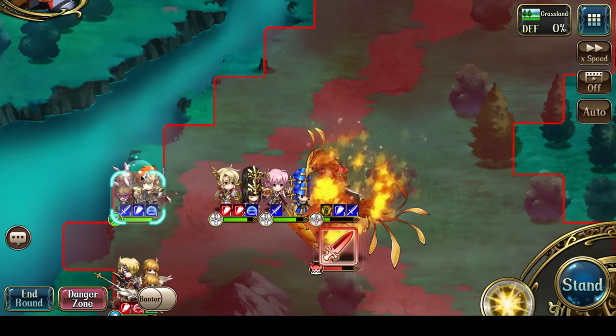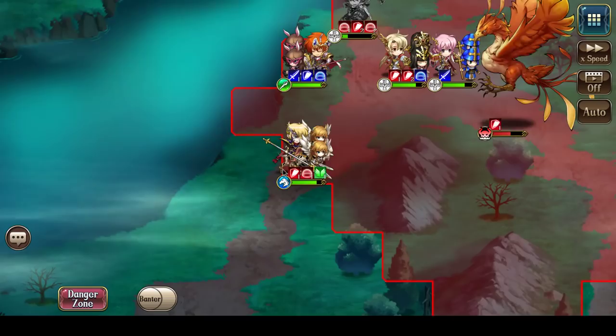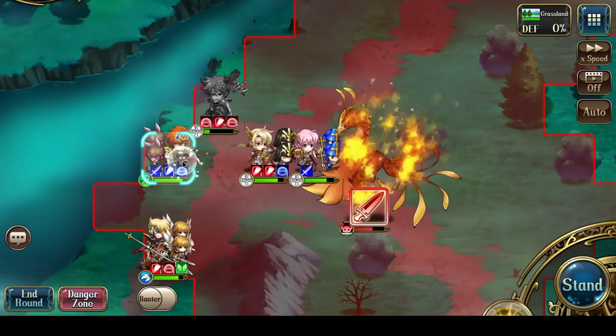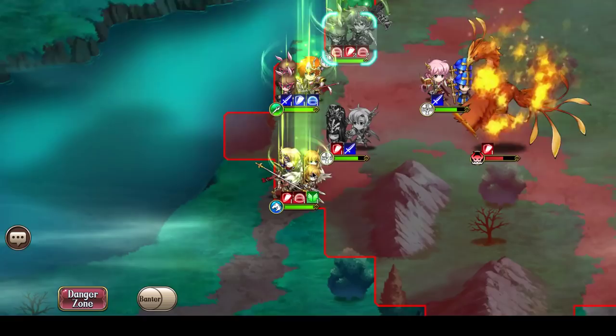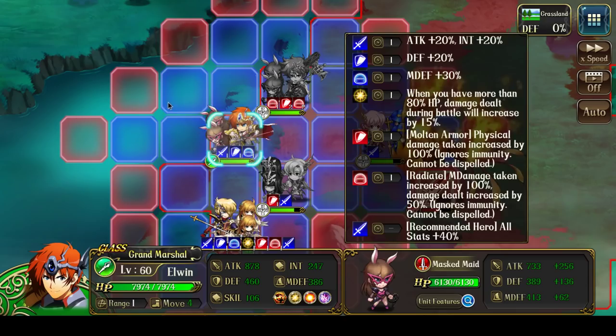Let's cycle Ledin out first — retreat Ledin. The question is what to do with the healers. Let's first have Liana heal up Ledin. Elwyn can't attack right now — you can see there's still one turn on the Molten Armor. If I attack, he would probably be suiciding. So he's going to move in and faction buff.